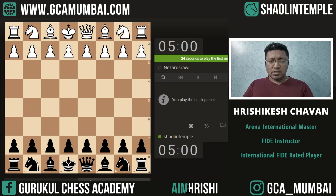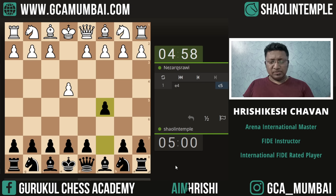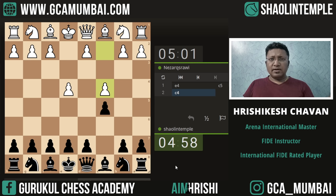So it's 5 plus 3 Blitz as usual. We got black. Let's play Sicilian Defense. Normally I prefer to play Sicilian Dragon. Here our opponent is playing the Marek-Zibine structure — pawn on e4 and c4. This is Marek-Zibine.